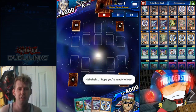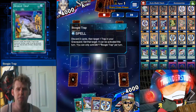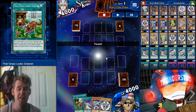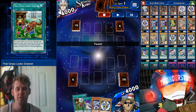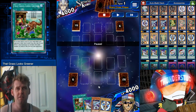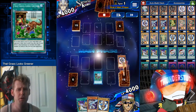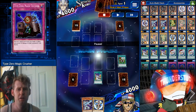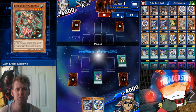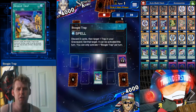We're gonna do the same exact thing to this guy. This is the god hand: two monsters, the Boogie Trap, and Grass is Greener. Even when you pull the god hand with this deck, you still have a chance of the combo not working because you need the graveyard also set up perfectly. So here we set one trap, two spells, and everything else was a monster — more than enough for the combo. We use Boogie Trap, send the two monsters as fuel to recycle.